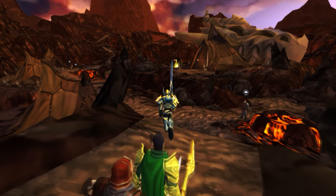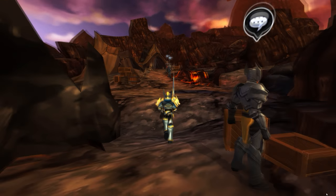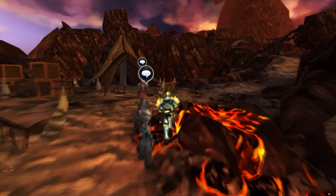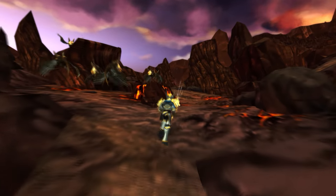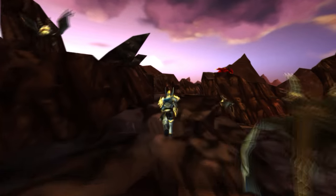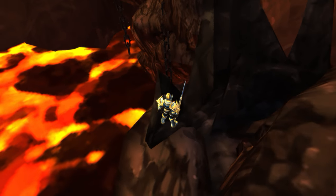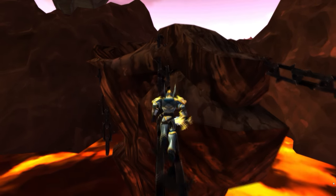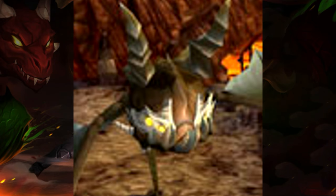Our next set of badges is located in Ashfall and we're going to go to Dragonslayer Camp. The nice thing about the badges in this area is that you don't have to beat the challenge — all you need to do is click on the book. Once you get to this book all you need to do is click on it and you've earned the Drak Emperor badge and the title Winged It.